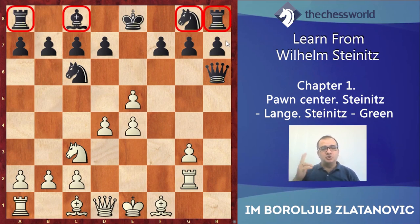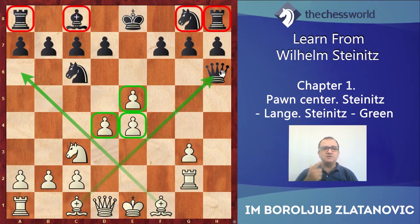That's the problem. An additional advantage for white is the strong pawn center. There is a powerful bishop pair which already works perfectly. There is better development, and we'll see soon there will be a safer king after white castles long. White has practically all parameters — not practically but definitely all factors are in white's favor.